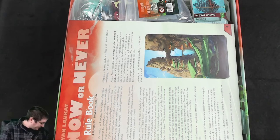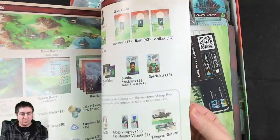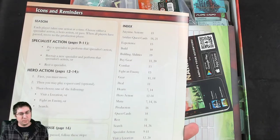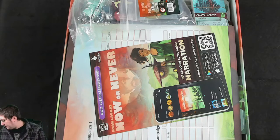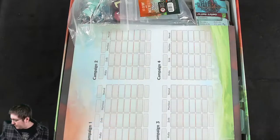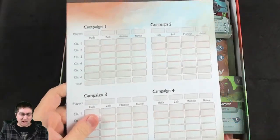We have our standard rulebook here with all of our neat things in it — story mode and reminder stuff on the back, always nice for that sort of thing. There's an ad for the Foreteller app, which I need to try to get involved with. And then a campaign score sheet that will definitely be copied so it's not written on.